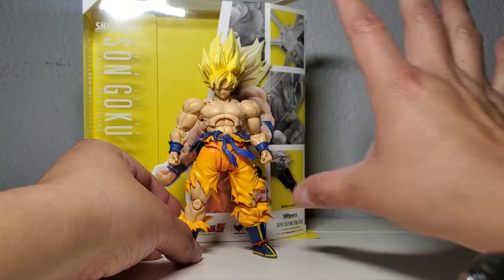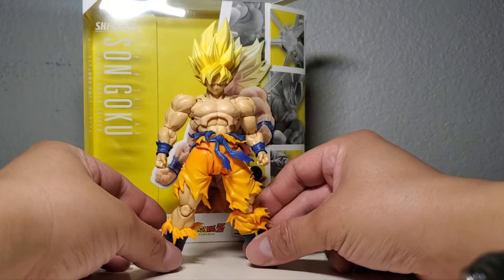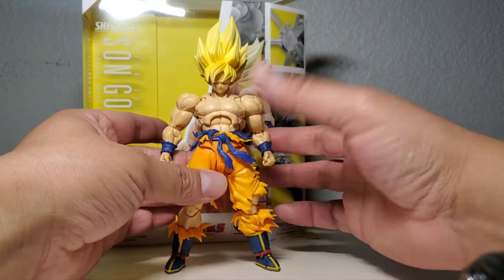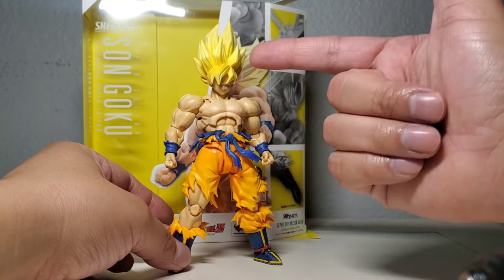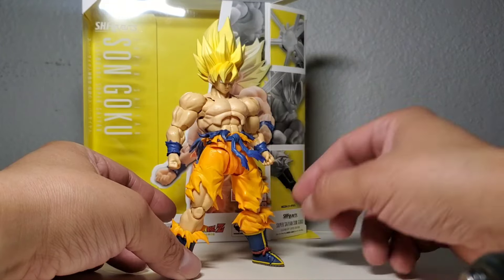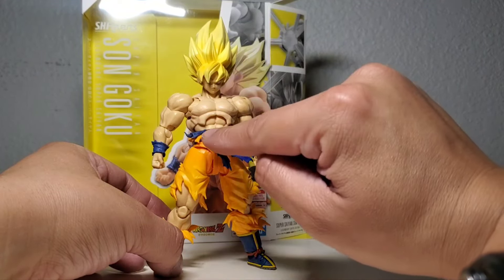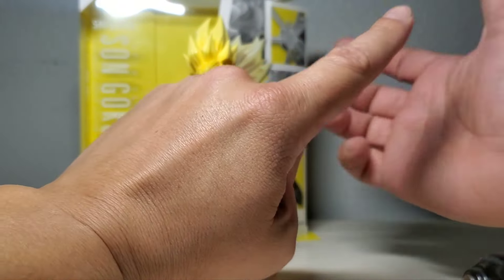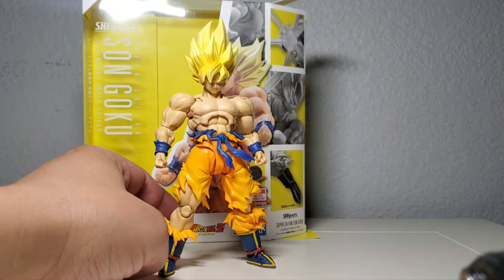I recommend this figure to everybody — everybody should have at least one. It has a 3.0 body, soft plastic for all the sharp pointy edges, and they really outdid themselves on sculpting details, head sculpts, and face plates. It comes with two hair sculpts and a stackable blast effect — I think that's the very first stackable blast effect for a regular Goku. Super Saiyan 4 had a red one, but this is the blue one, which is really cool.